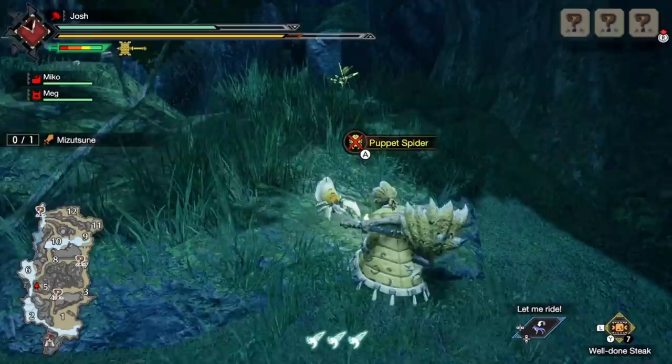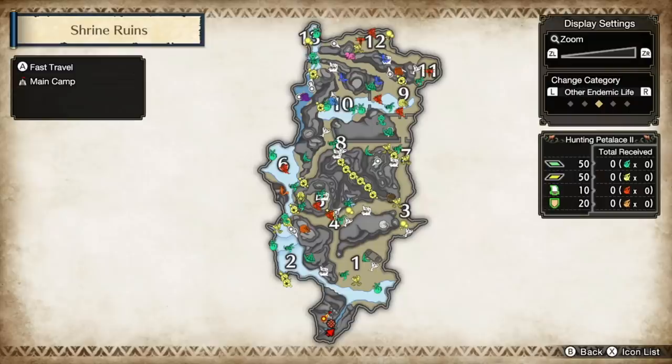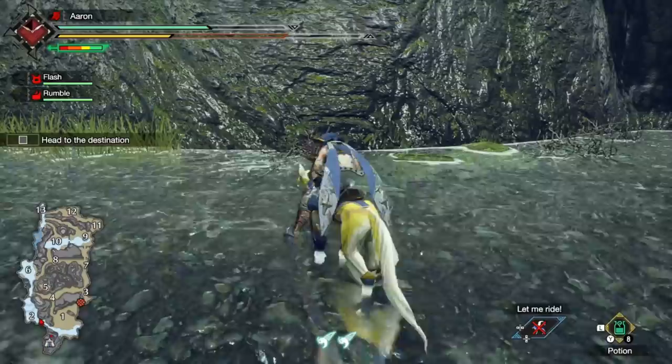If you didn't know, you can check out where they all are just by opening up your map, pressing R and L to swap between the filters, and then revealing those permabuffers known as the spirit birds or any other endemic life in its many forms. But I'll point out where everything is for you.